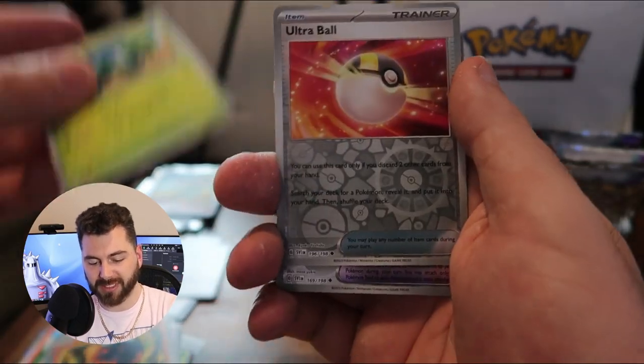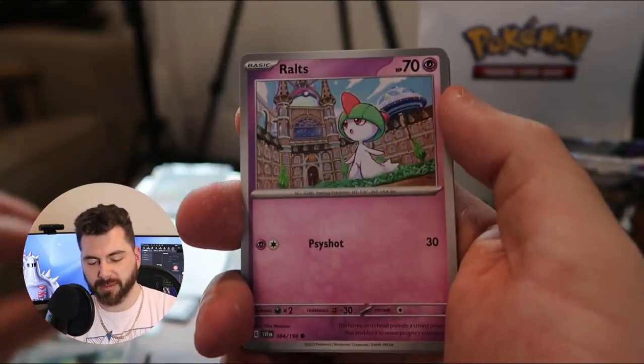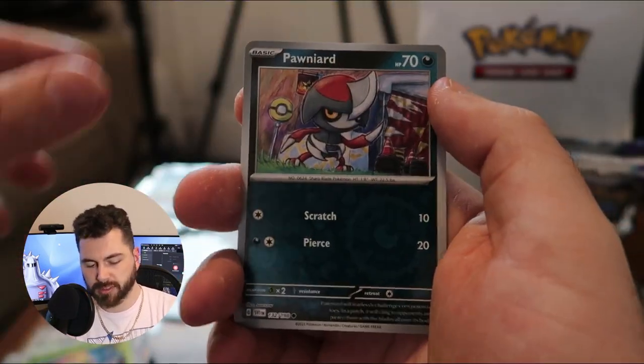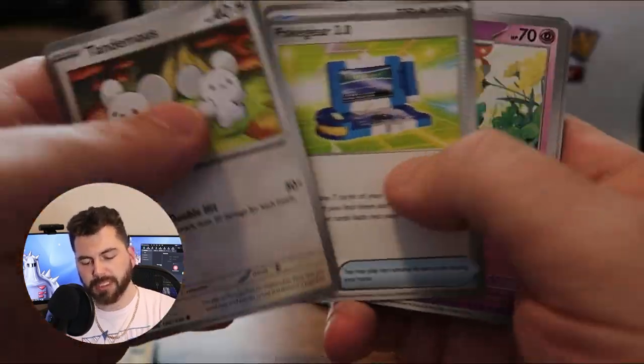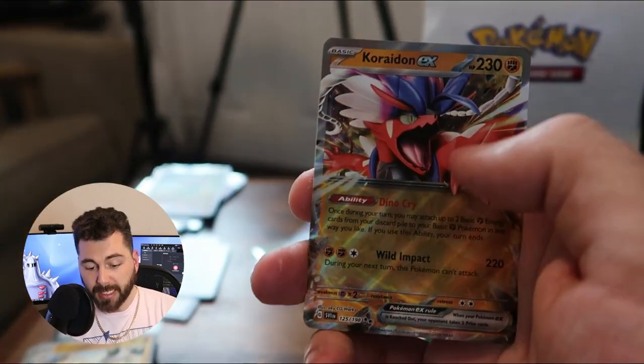I'm hoping for that Gyarados — that is like the one card that I really said I wanted besides the gold cards, which are so beautiful. Let's go on through this one. We got another holo. I do really enjoy doing bigger openings, but I never want to waste all of your time — I know how busy people are. A nice Koraidon EX! So we get another pull.